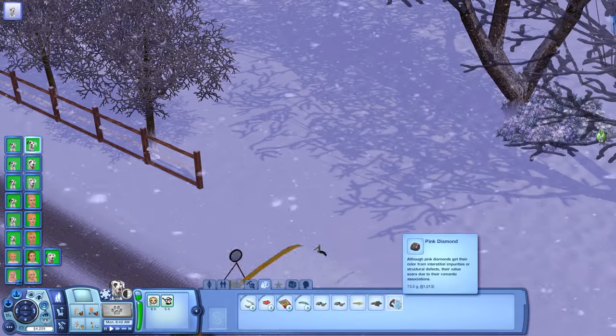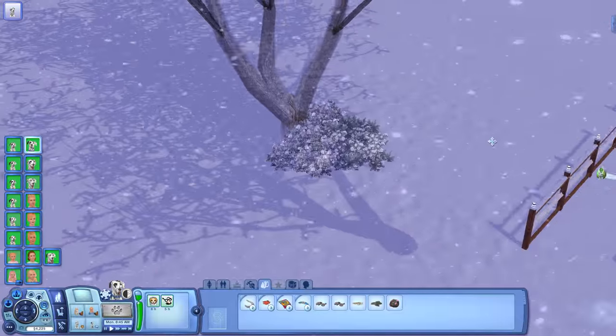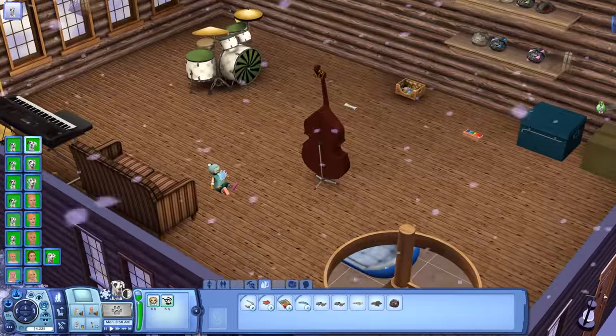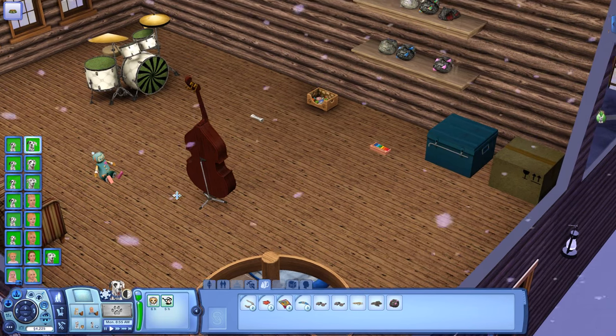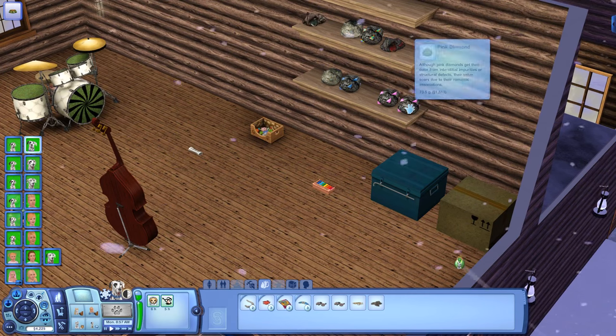Pongo has found a pink diamond — that is pretty fantastic! Let's go up to the collection attic where we're keeping everything the dogs collect. Interesting — imaginary friend toys turn back into normal toys after a while. Let's put this pink diamond up here. Now we have two pink diamonds — eventually we should be able to get those cut.